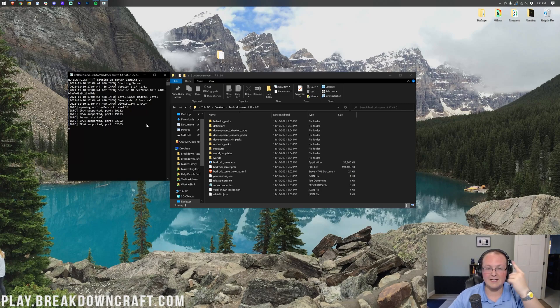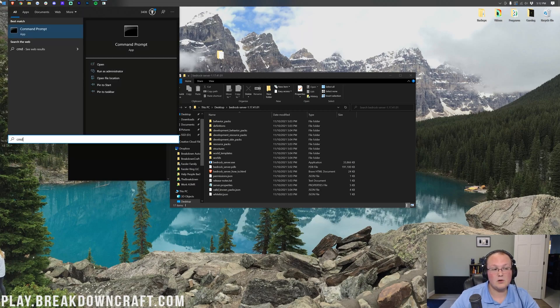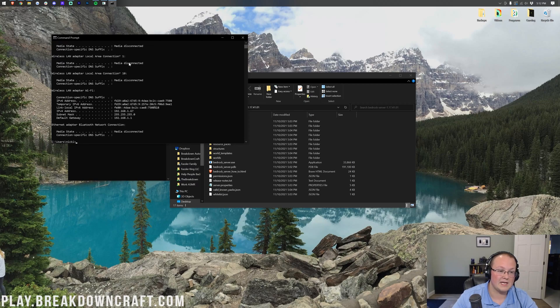At Apex — the first link below — no port forwarding is required. But we do have all the links for port forwarding in the description. First, we need to log into our router. Click the Windows icon, type in 'cmd,' and open the Command Prompt. You may need to go through user permissions. Once you're in, type 'ipconfig' exactly like that and hit Enter.